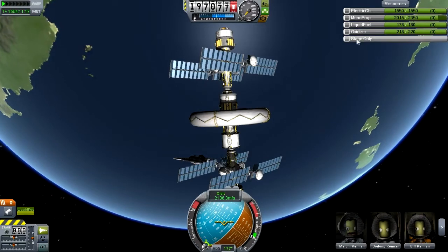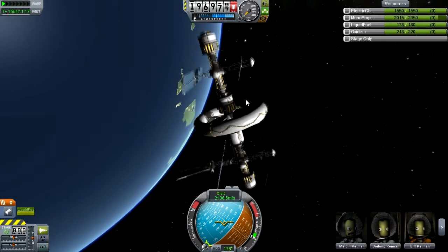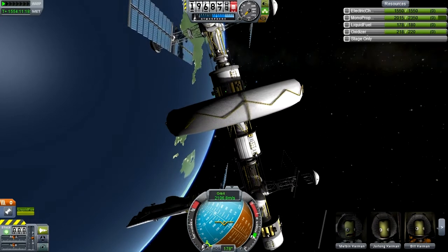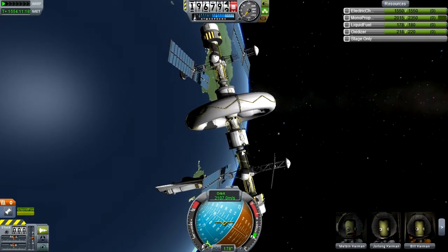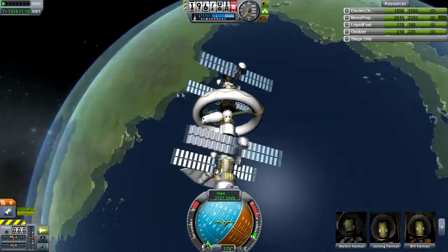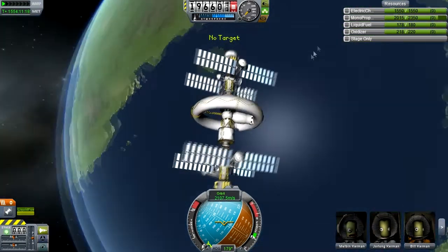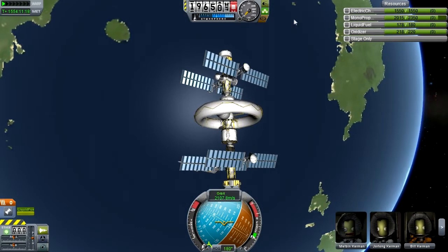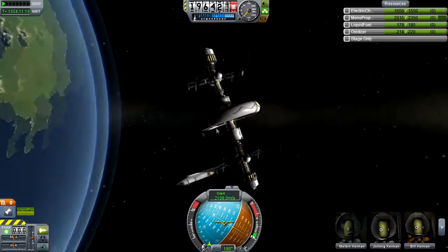Opening up the resources, it's got electricity, monoprop for RCS fuel, liquid fuel and oxidizer stored in a little space plane that's also docked in. It's made up of four parts — one small docked module, then the first main section, then the middle section, and then an identical section launched and fixed to the bottom so they're symmetrical. There's a five-man crew up here at the moment just casually orbiting. Eventually I want to use this as a refueling station — I'll launch up some tanks to strap onto the docking ports so any ships can dock, refuel, and off they go.